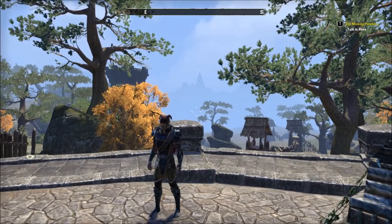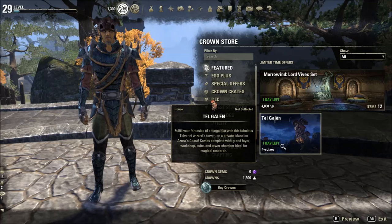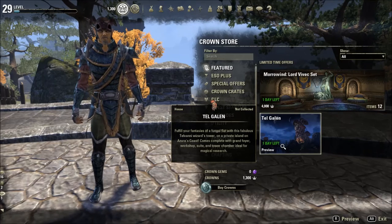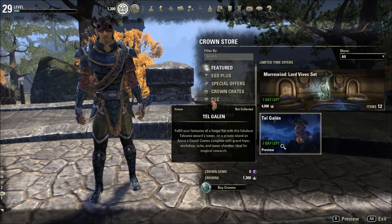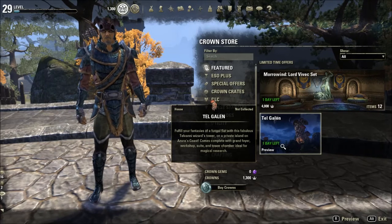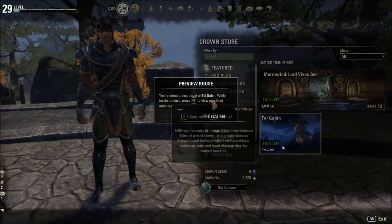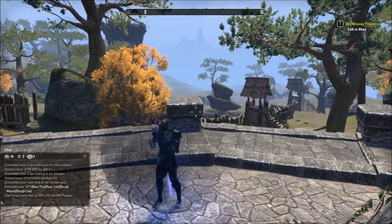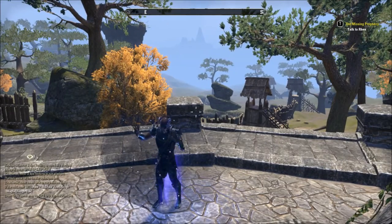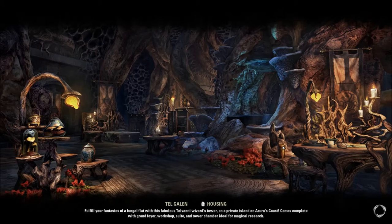I finished the last one looking at a house, one day left for a preview of this one. 'Tal and Garland: film your fantasies of a fungal flat with this fabulous Telvani Wizard's Tower on a private island on the Azura's Coast. Comes complete with grand foyer, workshop suite, and tower chamber — ideal for magical research. 300 Crowns.' I've got to go have a look because I've only got a day left. So I'm starting this video off with that. That's just what I read out — the description of the Tel Galen house.